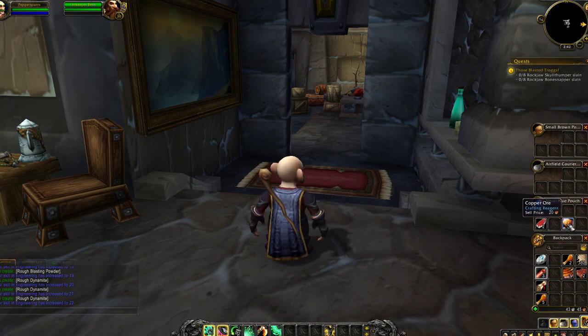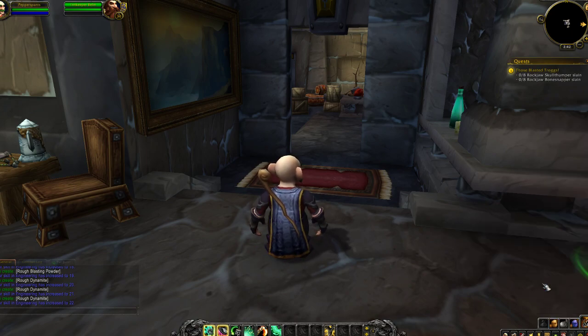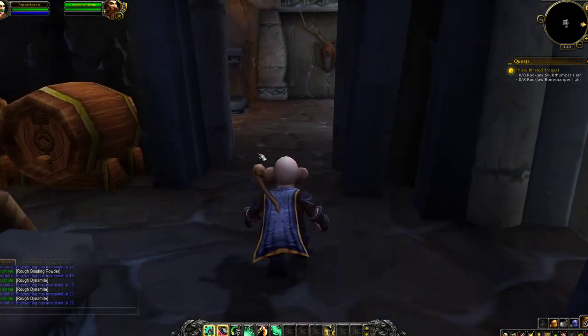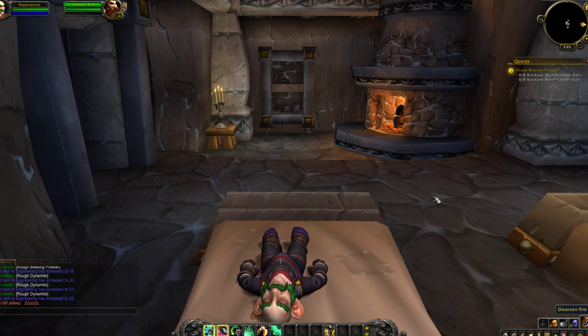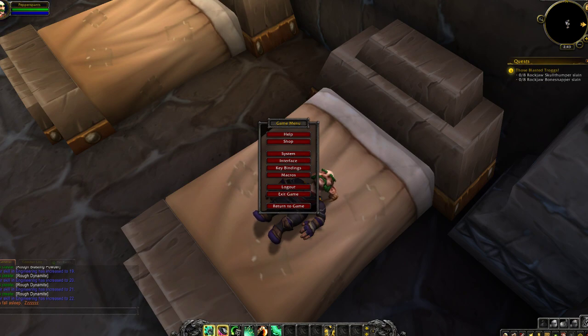I think it's time to put this gnome to bed. Bear meat is for cooking — yep. Into bed we go. You can actually sleep — that's pretty funny. And that's where we'll leave him. Hope you guys have an adventurous day yourselves. We'll leave Pepper's Pants there in the inn and catch up with his adventures starting with level 10 tomorrow. I think I get a mount at level 10 — maybe it's 20, I'll double check. You guys have an awesome day, bye!